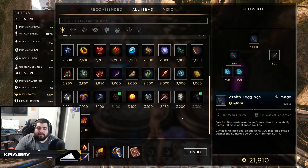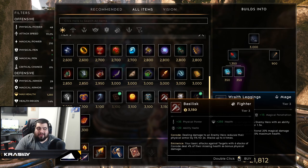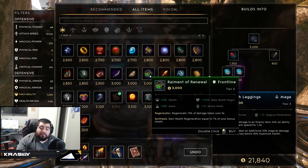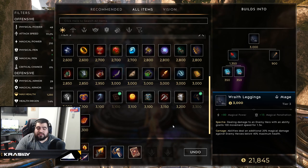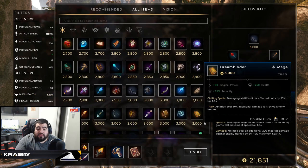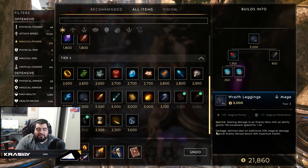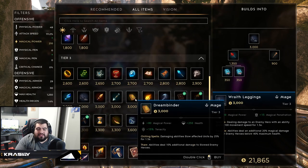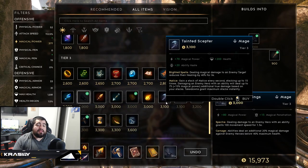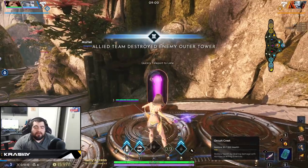Just make sure you're not picking up anything with AD or physical power on it — you wouldn't want a Citadel. If you need to go tankier you could build something like Raiment for health regen. My current go-to for the last slots is Life Binder and Costica or Wraith Leggings, and Tainted Scepter is a big option for me as well.